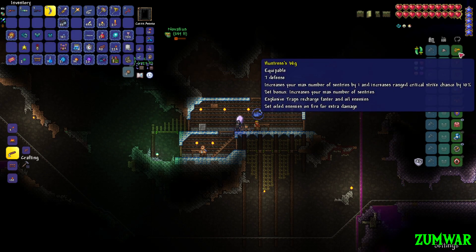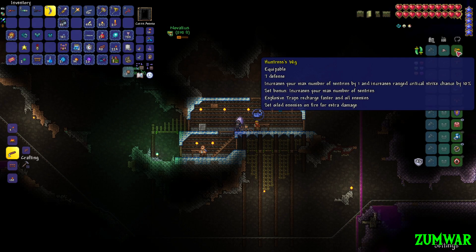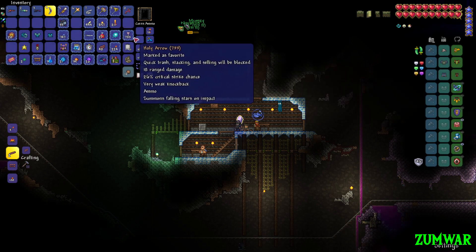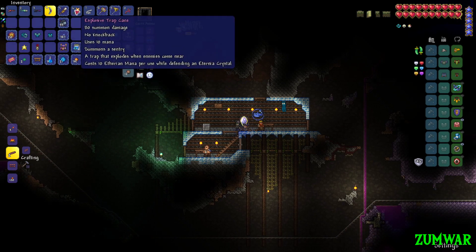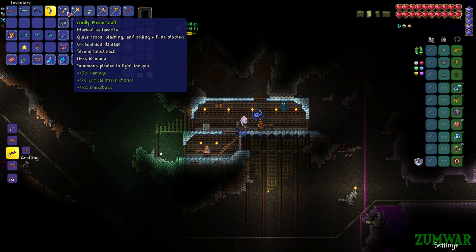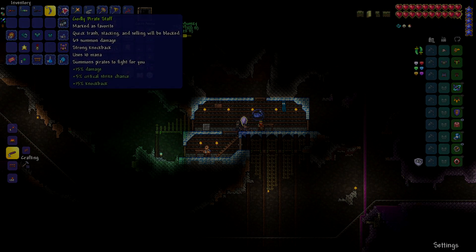Now while you're fishing, you have three little mines on the ground that'll explode if people get near them. Increases your sentries by one, set bonuses by two. Explosive traps recharge faster and set oiled enemies on fire for extra damage, so I have to use fire arrows. If you get the bow from the Ogre it automatically shoots out flaming phoenixes — that's the synergy there. Yeah, my pirate does a lot more damage too now, it's 63.